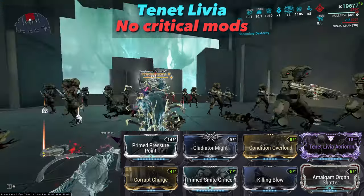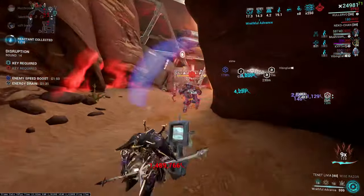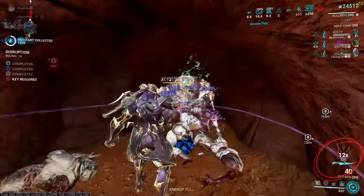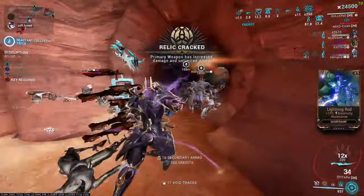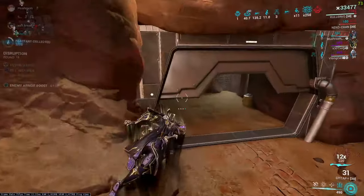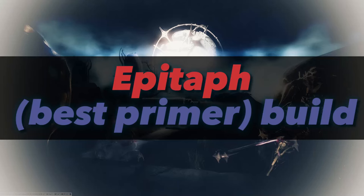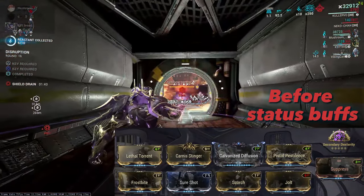None of them require an Umbra Forma if you are not using a Primed mod as a replacement. I picked the Tennet Luvvia over other melees because of its strong damage and because it's a Tennet weapon — it stores the melee combo while holstered. This perk is typically horrible for statistics but it's perfect for heavy attack combo builds. Not having two on Naramon gives you the freedom to run Zenurik, Madurai on Iru for armor strip, or Vazarin for Protective Sling, which makes you invincible.